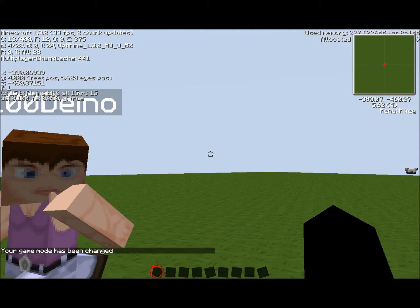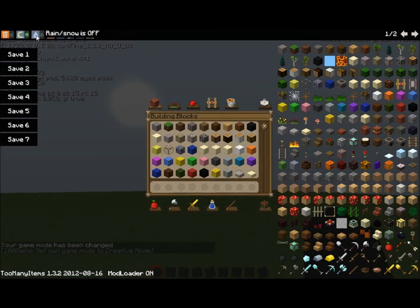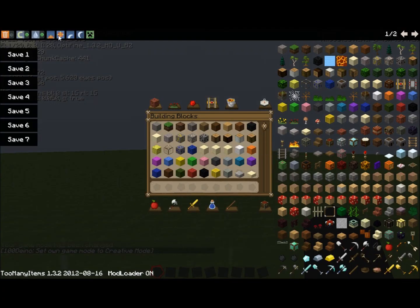Another mode is that it allows you to turn on creative mode, so it says your game mode has been changed and you can just fly around and stuff like that. You've also got rain and snow, which you can toggle, and it'll start raining.